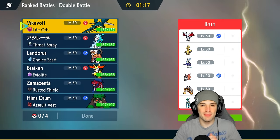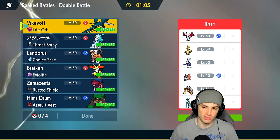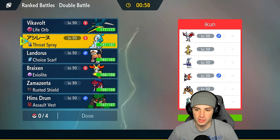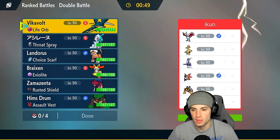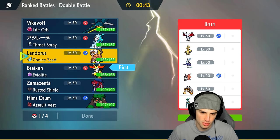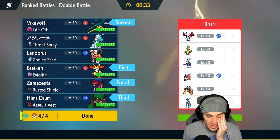Moving on to our second match and we're looking to go back-to-back and guarantee ourselves a winning record. We're going up against a Skarmory team with Miraidon again — they also have Volcarona, Iron Boulder, and Iron Crown. A very quick, corky kind of team, all pairing up with Miraidon. Terrain control is gonna be big for us — absolute must. I'm gonna end up going Vikavolt again, Rillaboom, and Zamazenta. Same squad — I do like Lando, but I need my Trick Room setters.